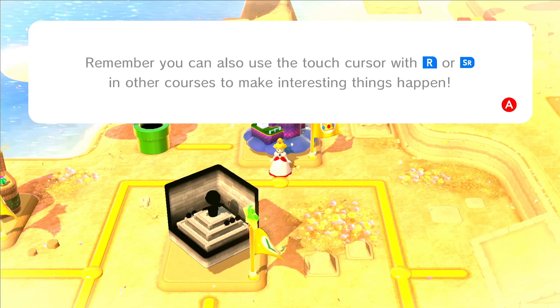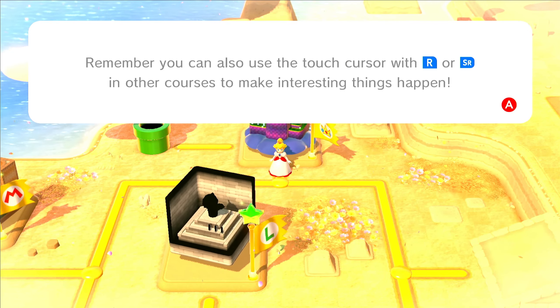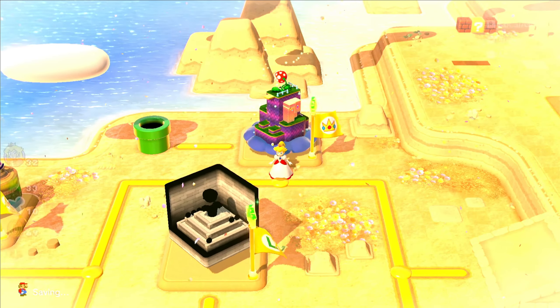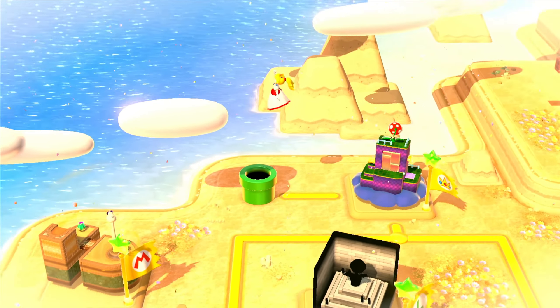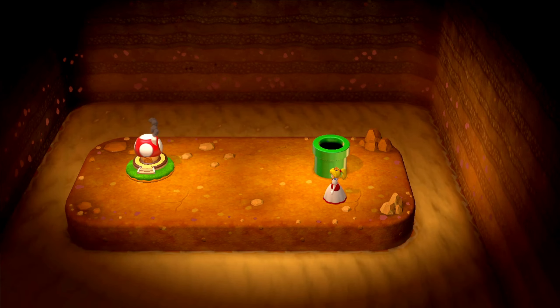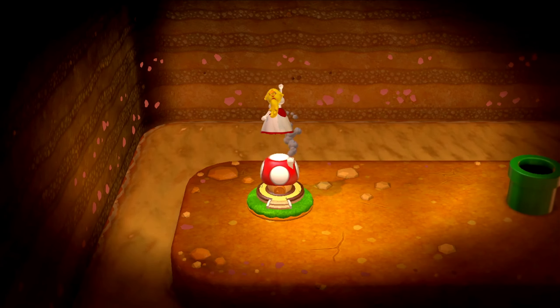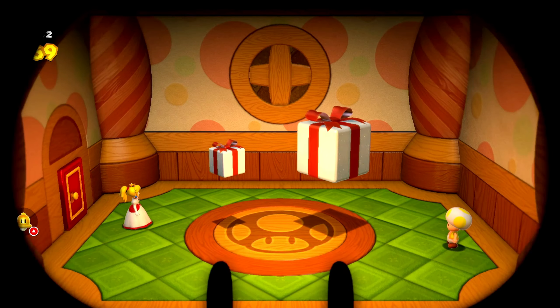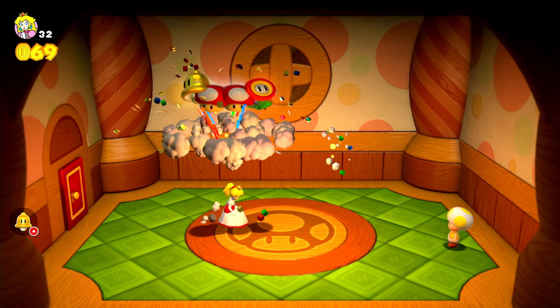We got a pipe that goes down there. You can also use the touch cursor with R or SR in other courses to make interesting things happen — it's basically a way to stun enemies and maybe find some hidden objects in the environment. I don't personally use it all that much, but if you do, good on ya.